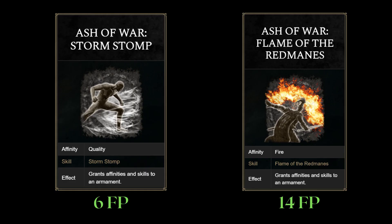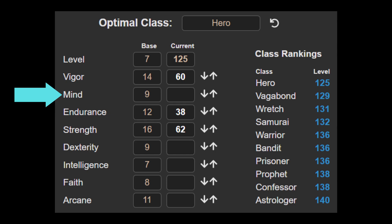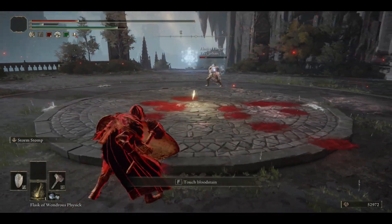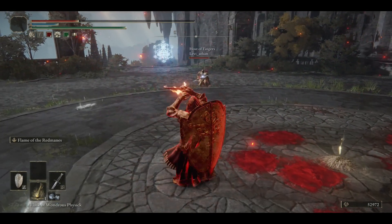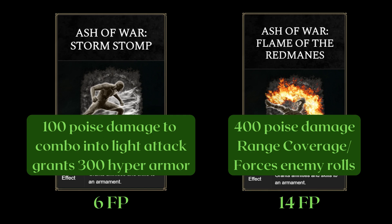The build utilizes only 2 ashes of war and no spells, so I didn't find a need for more mind investment. Stormstomp is a true combo into your hammer light attack if the enemy has 100 poise or less. It also grants 300 hyper armor and has a lingering hitbox, making it a strong ash of war at melee distance. While Flame of Red Manes isn't exactly powerful in PvP because of its slow cast, it does have decent range and damage if it lands. It's really good at forcing a roll and making your opponents wary of a ranged option, giving them less ease of swapping gear or disengaging.